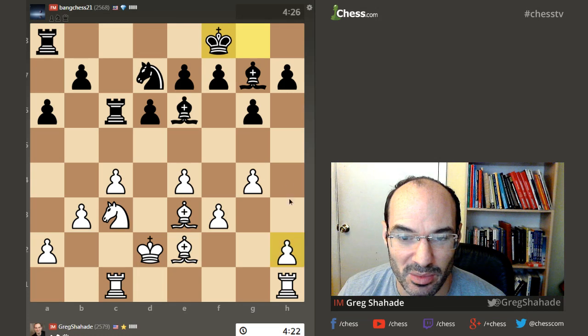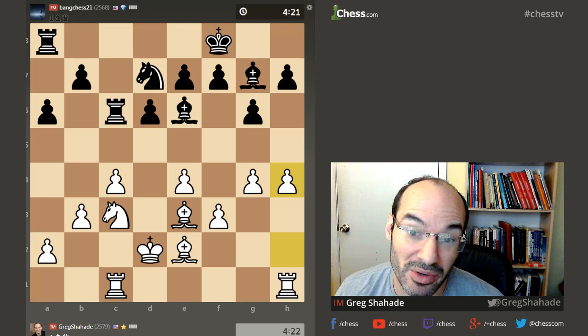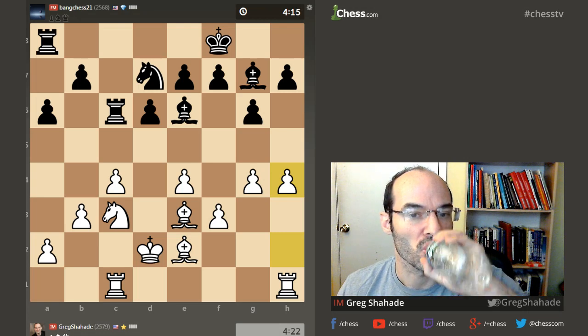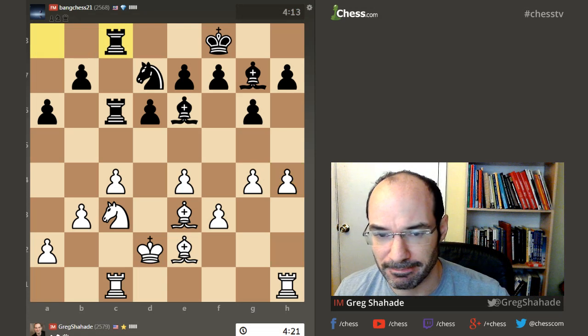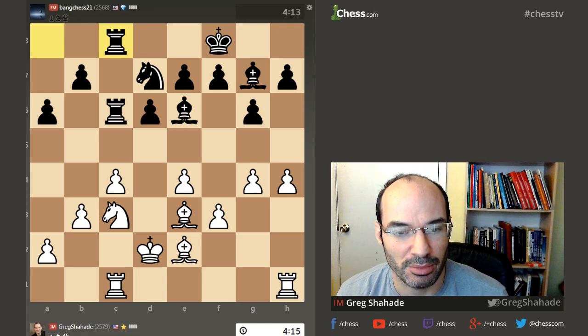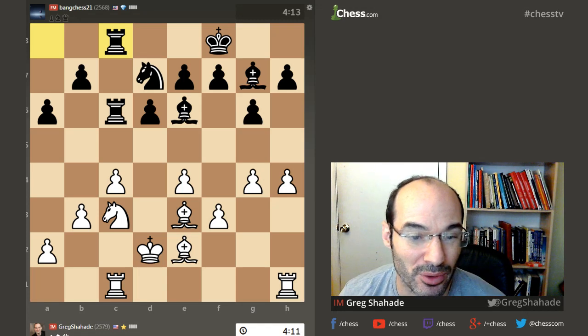Do I go h4? Does it make some weaknesses? I don't know, I'm going to do it. I'll go h4 and h5 if he lets me. Maybe he'll go h6 — oh, then I'll go h4 anyway, or h5. I have to be careful of b5 for sure. So h5, b5 — I can't even take it. So I've got to be really careful. Maybe I'll go a4, but that's ugly.